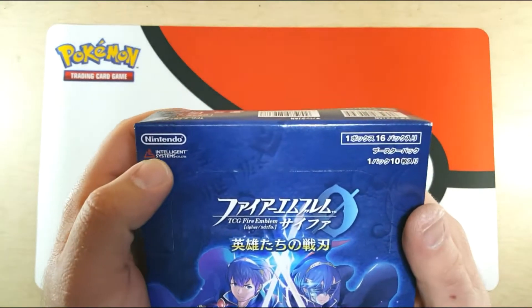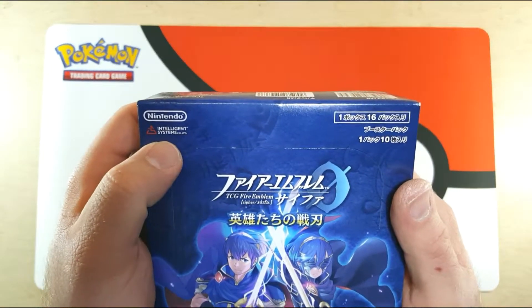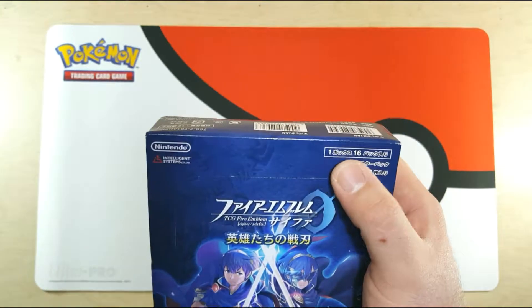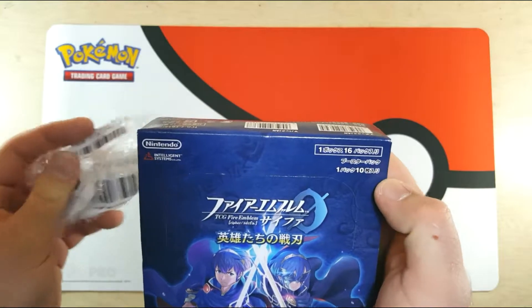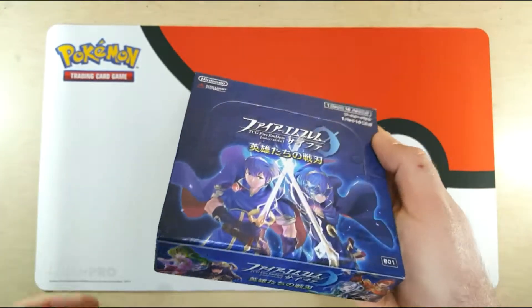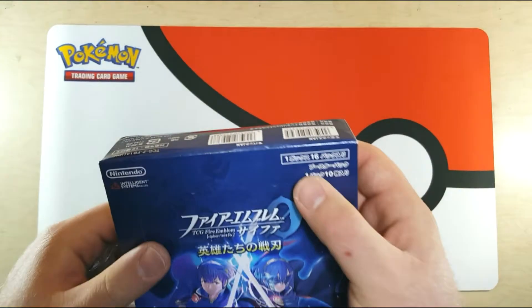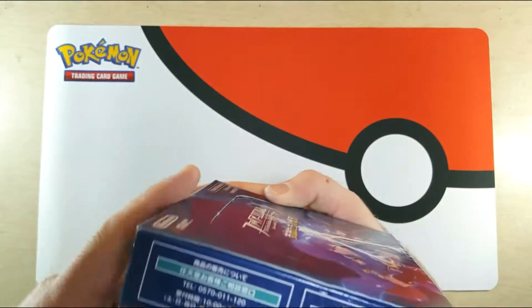With the plastic on, we can see the Nintendo branding. Intelligent Systems built this. Something about one in every 16 packs — if I remember, one box has 16 packs. And probably one pack has 10 cards, looks like.